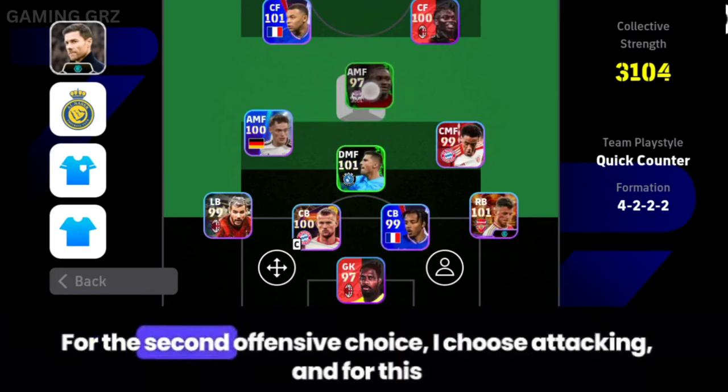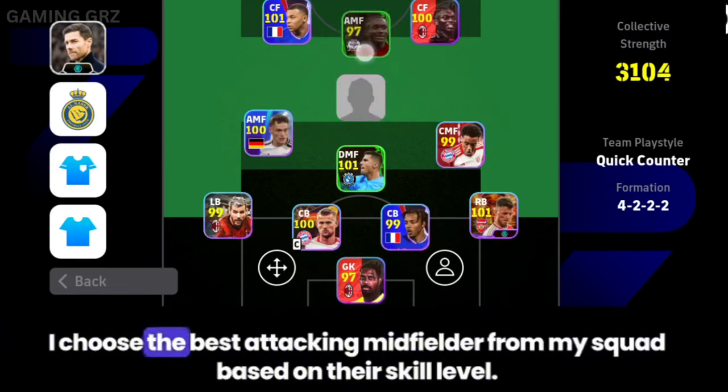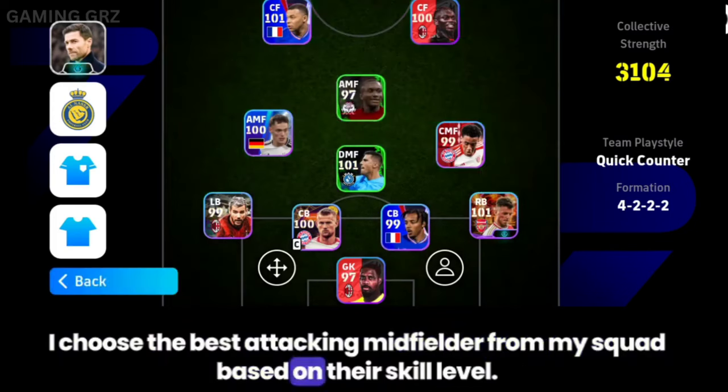For the second offensive choice, I choose attacking, and for this I choose the best attacking midfielder player from my squad based on their skill level.